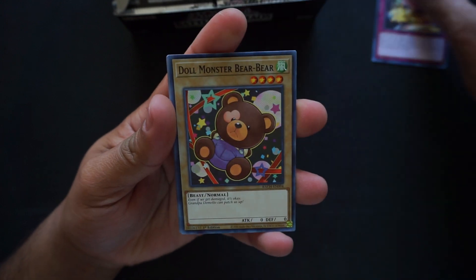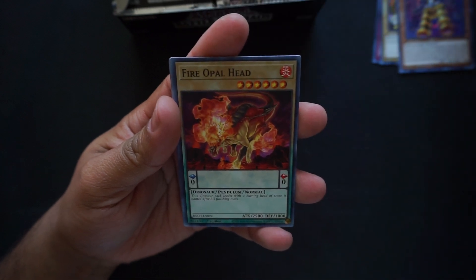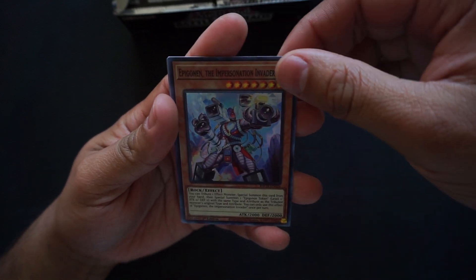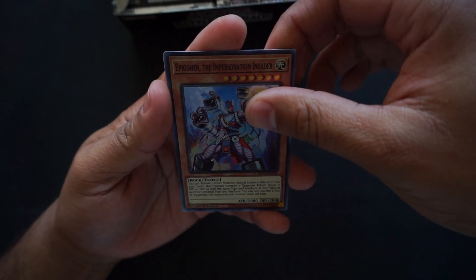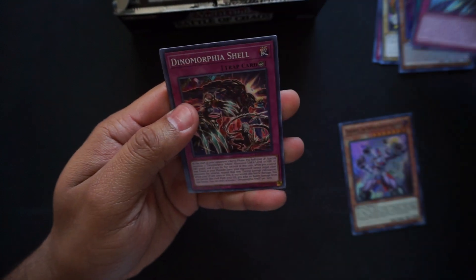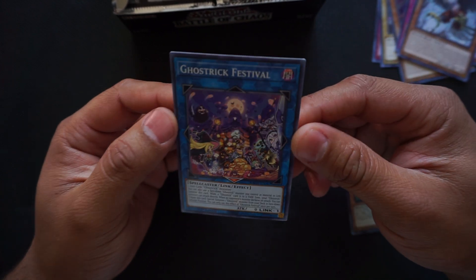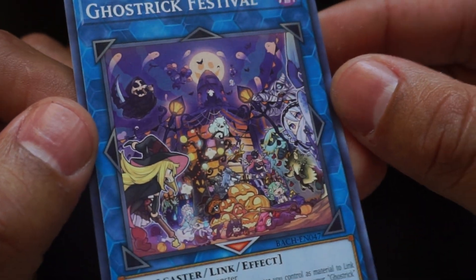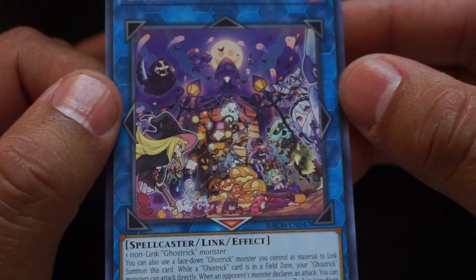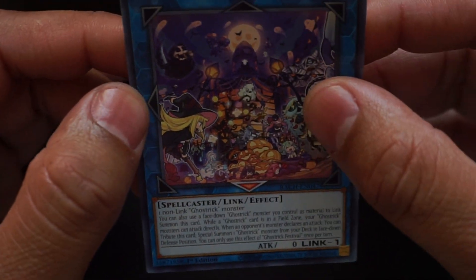Dynomorphia Brute, Doll Monster Bear Bear, Dimension Conjurer, Fire Opal Head, Pigeon the Impersonation Invader — this looks nice, rock effect. And of course you gotta keep looking, you don't want to skip the possible Dark Magician. Ghost Tricks! Look at that — wow. Let's try to zoom in on the art on these Ghost Trick cards. It's very comic-y, very punchy, bright, cartoony but very cool. Next pack.